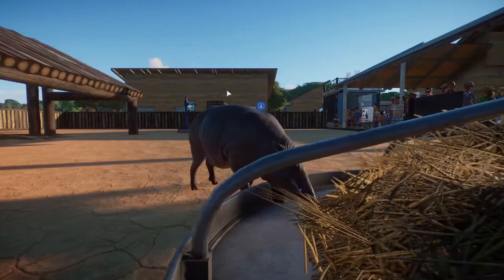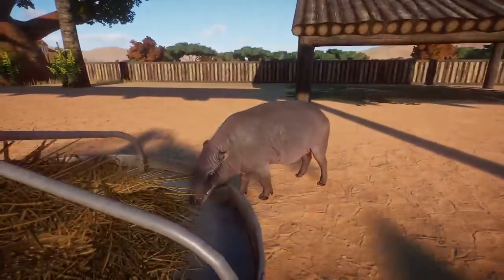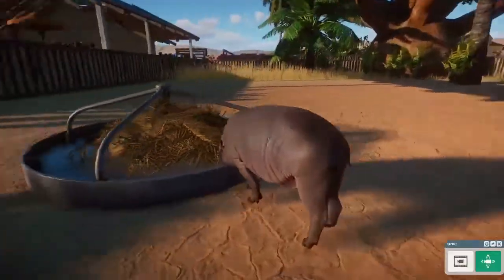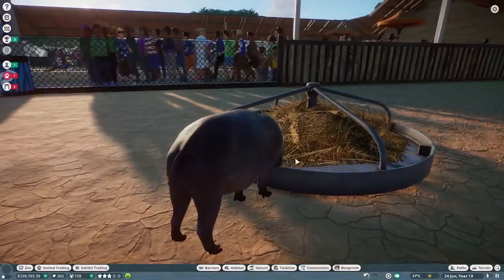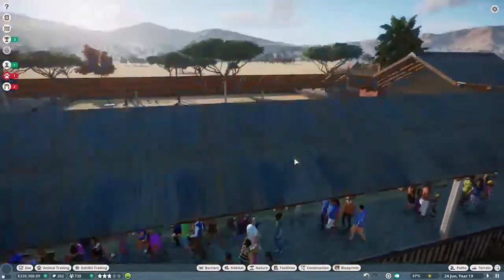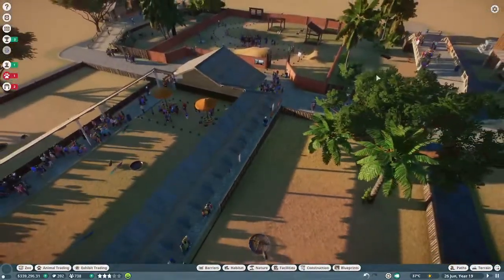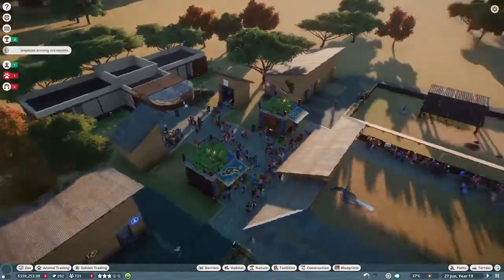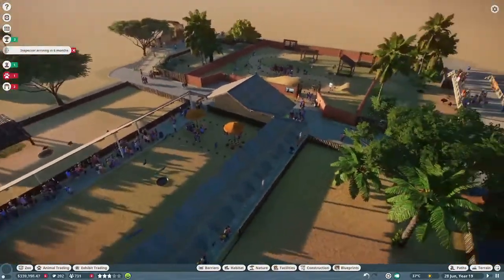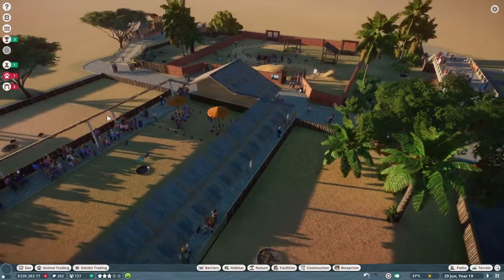I'm also debating if I want to keep the babirusas over here, or if I should go ahead and move the babirusas somewhere else, make this area just tortoises and tortoises — kind of keep it a little bit symmetrical. So that's where my animal park south from Bella's Zoos are.